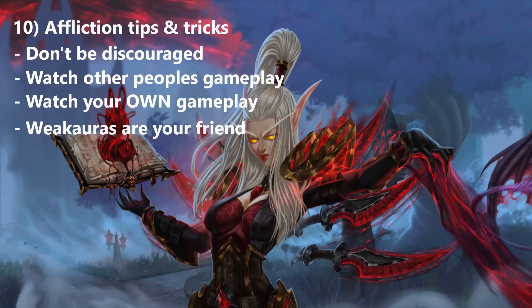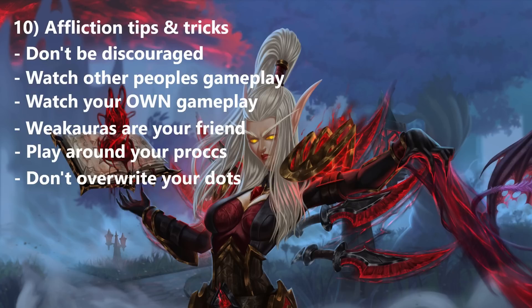I will be posting all my WeakAuras and my complete UI on my Discord. The UI you may have seen throughout the video is not the final version — I still have some things to fix, but if you see anything you like, it will be in my Discord. My biggest tip for being the number one Affliction Warlock is to play around your procs and never override your DoTs. You are playing the master class when it comes to snapshotting your DoTs and execute with Drain Soul — use it to your advantage. Never override your DoTs unless you can refresh Agony or Unstable Affliction right before a boss becomes untargetable.